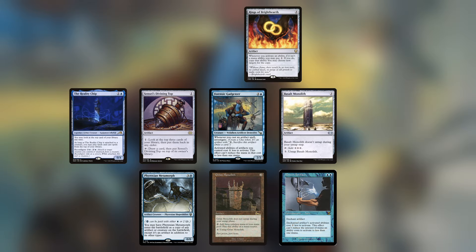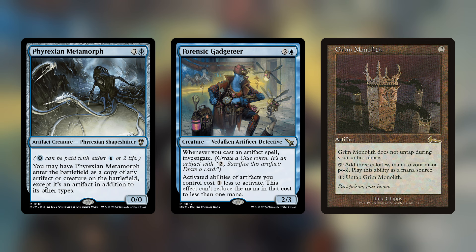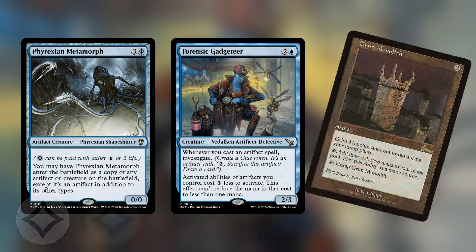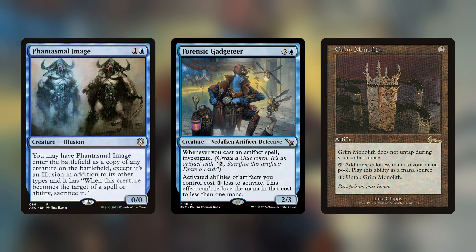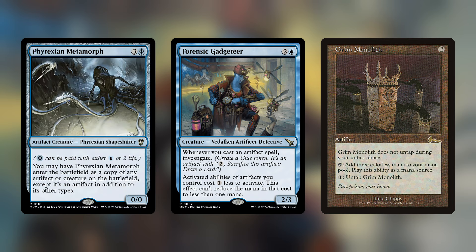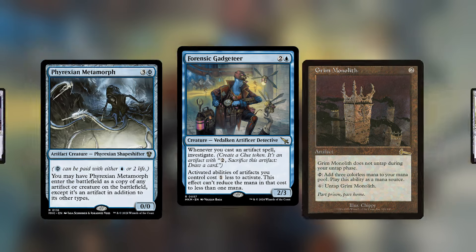The third combo is kind of a mix of the first and second combo. Gadgeteer reduces the activation cost of artifacts by one mana, which makes Basalt Monolith go mana positive and Grim Monolith go mana neutral. Well, if you have two Gadgeteers in play, you will reduce the activation cost of your artifacts by two mana, which means that now Grim Monolith will also tap for three mana and untap itself for only two mana, meaning it too is now a mana positive rock, just as if you would enchant it with Power Artifact. Obviously, this effect is not tied to Phyrexian Metamorph — Phantasmal Image or Flesh Duplicate can copy Gadgeteer as well, which allows you to assemble this combo in multiple ways.